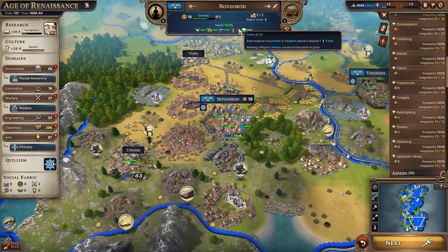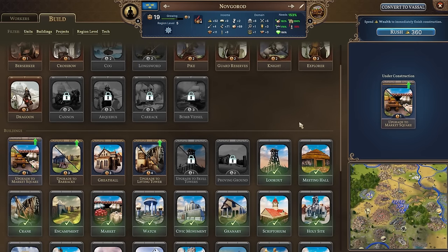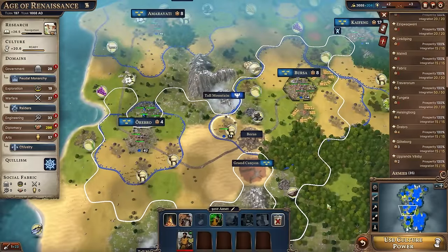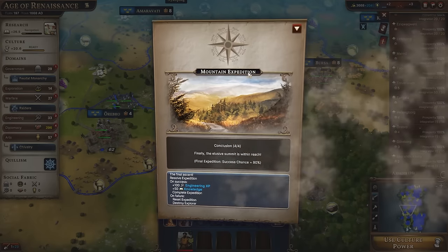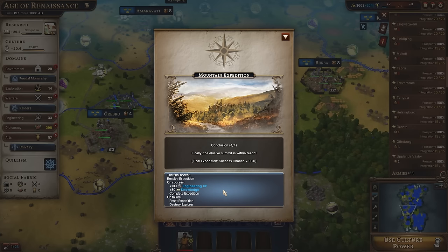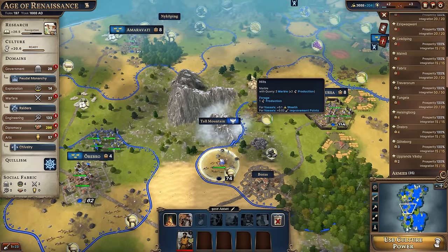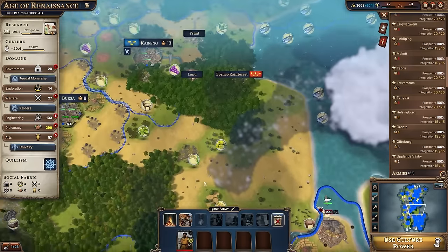Novgorod is complaining about not having enough faith points. I've built all the religious buildings I have access to right now, so we might have to prioritize a religious tech next level. My explorer is ready — we're doing another step of the expedition at the tall mountain, which should be the final step. 90% chance of success. We get a hundred engineering XP and 50 knowledge if successful. And we got a success! I like how it shows you the roll — we rolled a 77, which is below 90, so we're good.